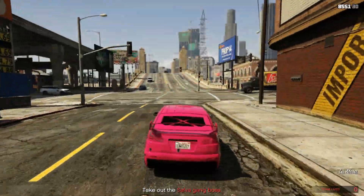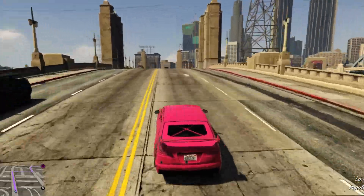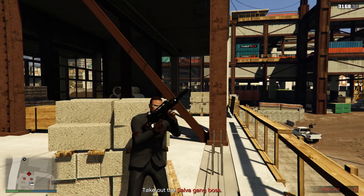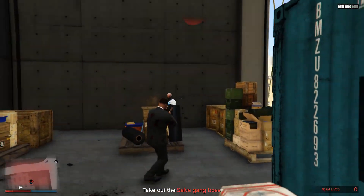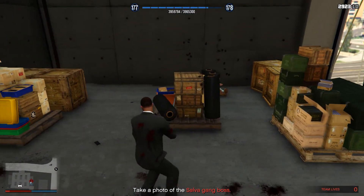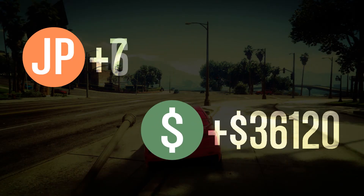Right as I killed the last person, a new target spawns on your map — that's the boss. There's going to be a decent amount of NPCs protecting him, but I did this solo and had no problems. Once you're there, take out all his people and then take him out. Once you do, pull out your phone, take a picture of him, leave the area, and you're done. Just like that we got 36k, and this mission didn't even take that long.